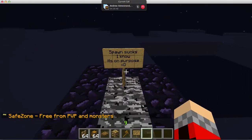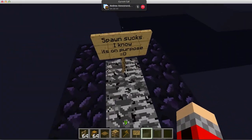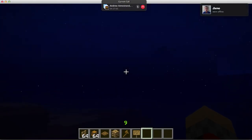I know it does suck and it is on purpose, because either way, if you build a spawn — an actual spawn — it's just going to be griefed. So basically all you do is drop down here into the water.